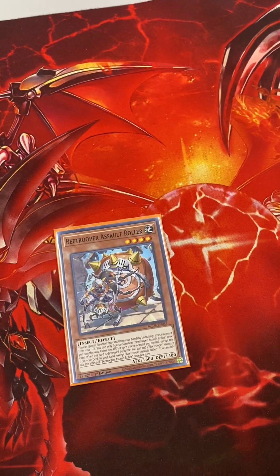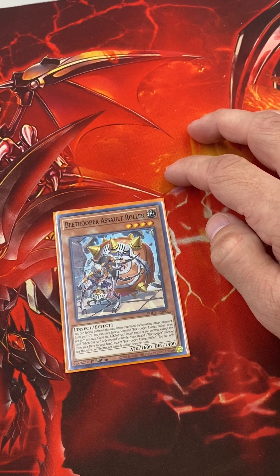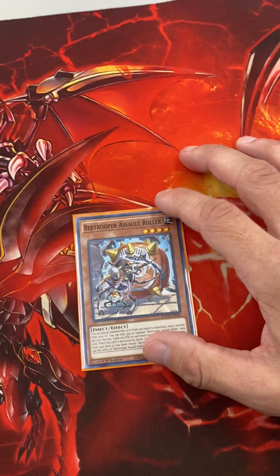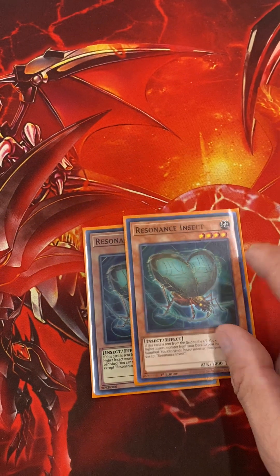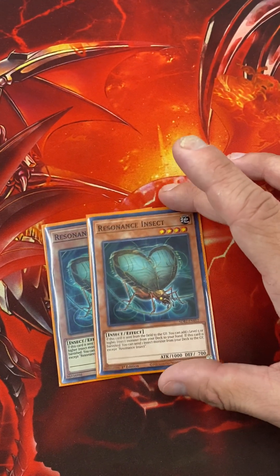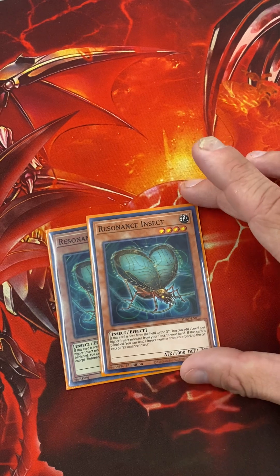One Assault Roller — you banish an Insect to special summon him. He gains 200 attack for each Insect you control, and if he's destroyed by battle, you can add a Bee Trooper from your deck to your hand. Most people are running this next guy at 3, but I'm not. If he's sent to grave, you can add a level 5 or higher Insect monster from your deck to your hand, and if he's banished, he acts like a Foolish Burial.